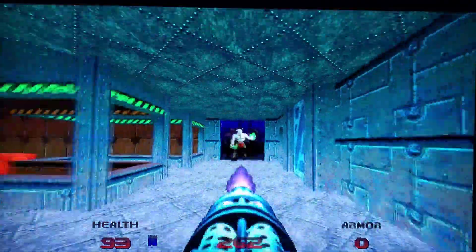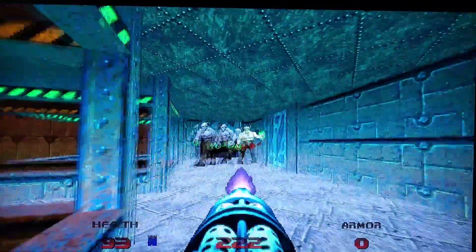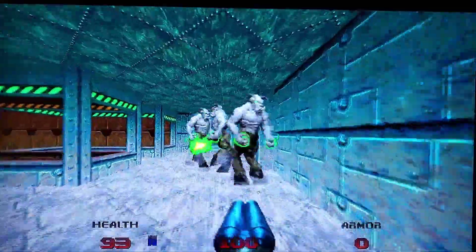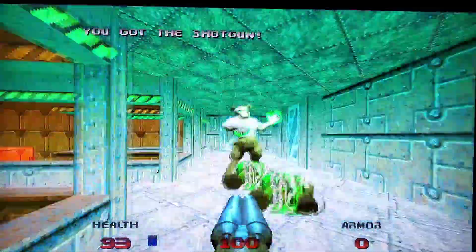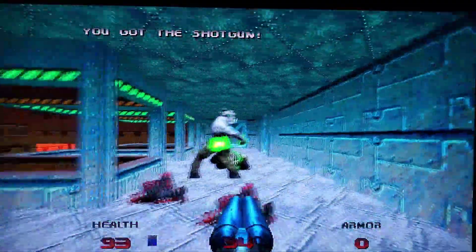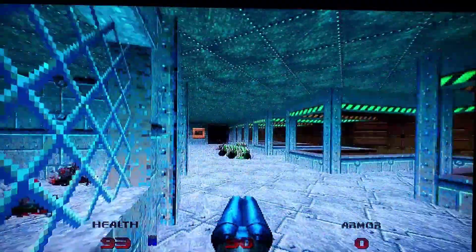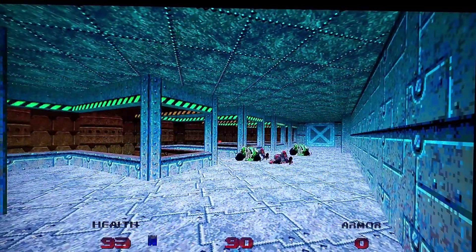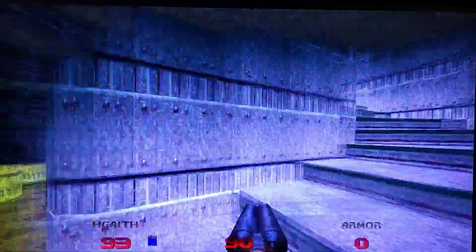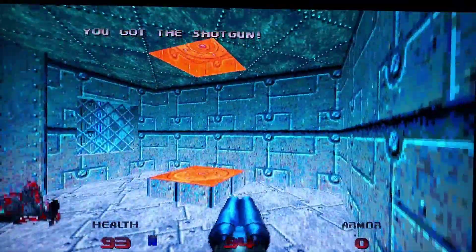This looks like a teleporter — yes, that's definitely the exit. The chaingun doesn't really work effectively here, but I'll get a couple kills with the super shotgun. I think the teleporter gets you to one side if I'm not mistaken.